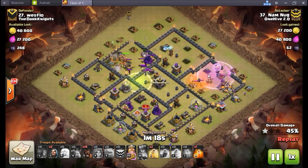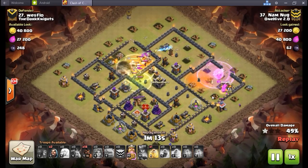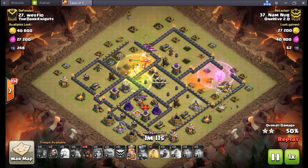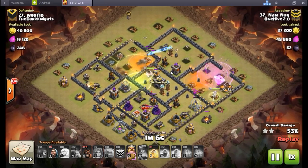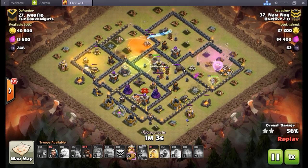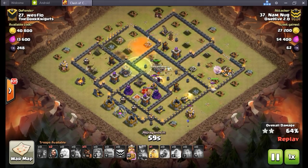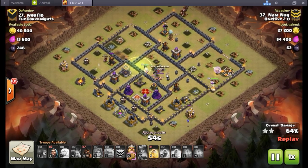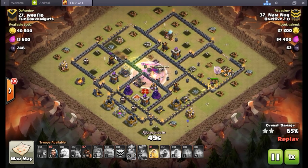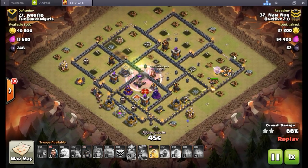My only critique of this attack is I would have had a plan to pull the clan castle over to the queen. You probably knew what was in it and knew the valks and king could take care of it, but it's always a scary moment when CC troops come over to the valks — they can die so quickly if the AI doesn't go exactly how you want. And you can see what I mean — all his valks are dead now, and I think that was a result of not pulling the CC. If he just sent a hog in to yank the CC over and let the queen deal with it, those valks would still be in here doing work.